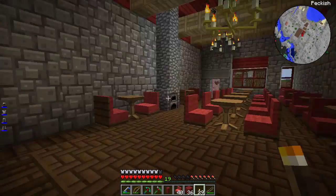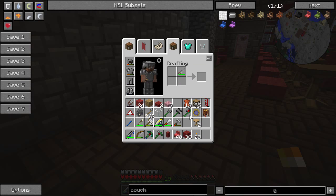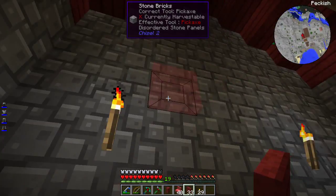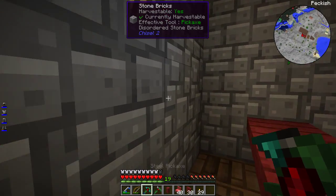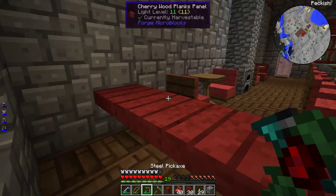Back here I want to start making a little counter system. We have some slabs, and from those slabs, panels — panels always feel really good when making a counter. This would basically be the serving counter. Maybe I'll put another room behind here with a kitchen, and a serving slot where the kitchen drops the food through.